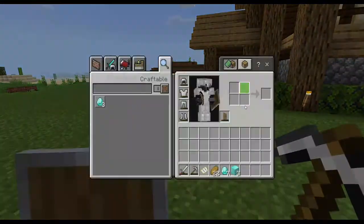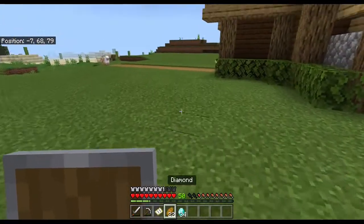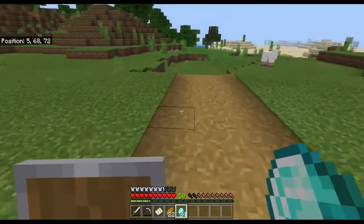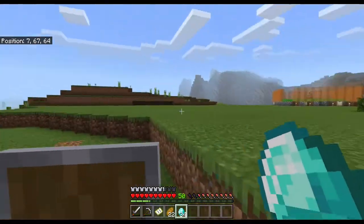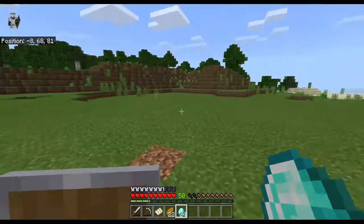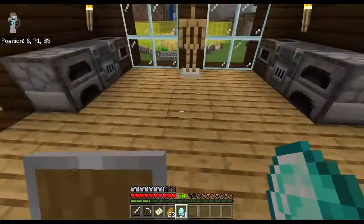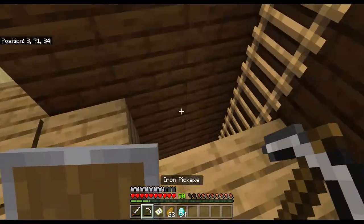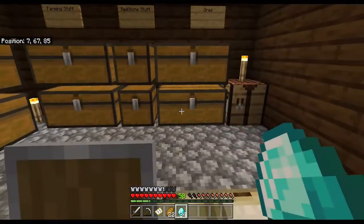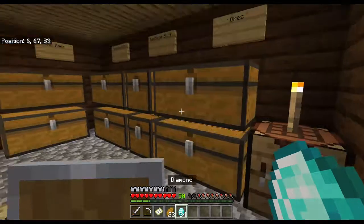Let me just tell you — I have not cheated to get these diamonds. I have 34 diamonds and I have not cheated to get any of them. If you don't believe me, the seed to this world plus the coordinates of the two ravines where I got all these diamonds are in the description below. Go check it out for yourself. Just enough to make almost everything except a hoe and a shovel, which I'm not going to make out of diamonds because only a noob would do that, and I am not a noob.